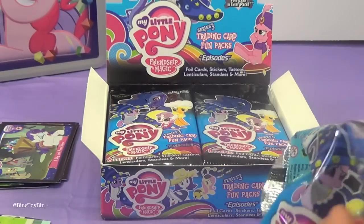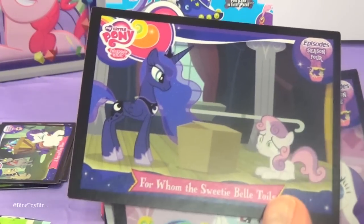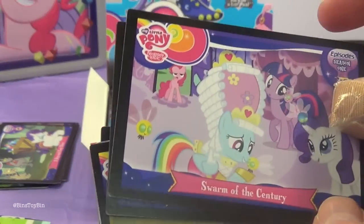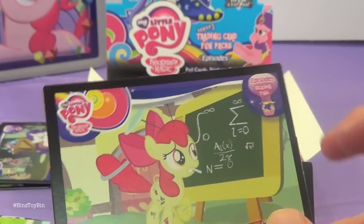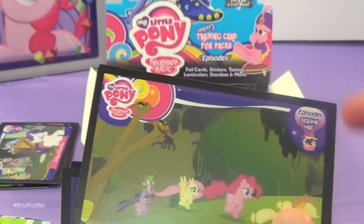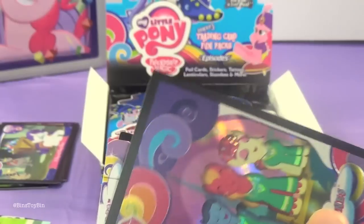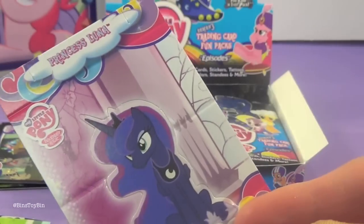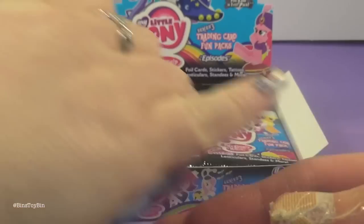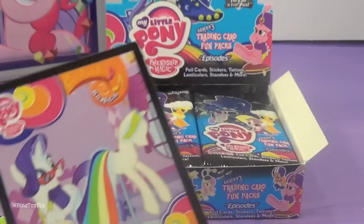Now it's my turn. I have For Whom the Sweetie Belle Tolls from Season 4. From Season 1, I have Swarm of the Century. I have the Cutie Pox from Season 2. Feeling Pinkie Keen from Season 1. I got the foil card of the Ponytones. I have a Princess Luna Standee, Rarity Tattoo, and the Art of the Dress Song card.